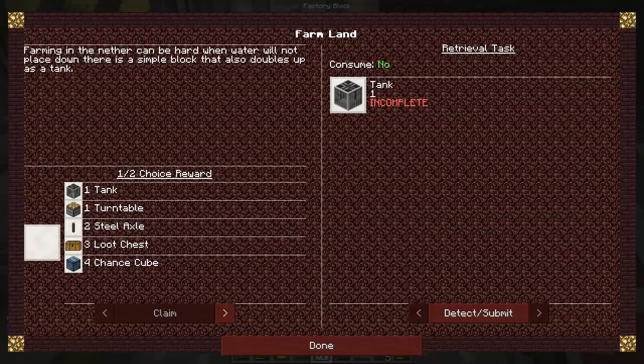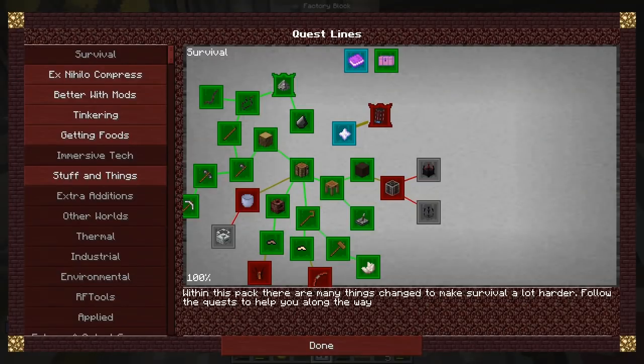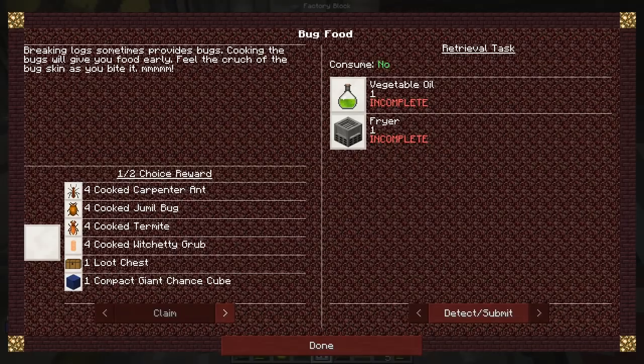So I guess this is a substitute for water in a block, which should be nice. We need to do the tank but that's a lot of iron. You get quite interesting rewards from that one, so that is possibly worth doing. XP seven, that's not bad. I've just done something and got some XP for that as well. So we've got a bow and we've got bug food - a fryer and some vegetable oil. And then we can get some cooked - okay, that's how we do it.